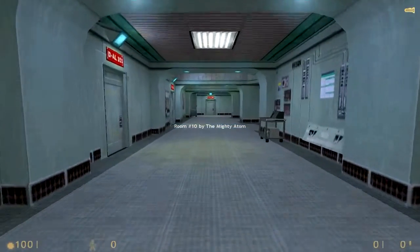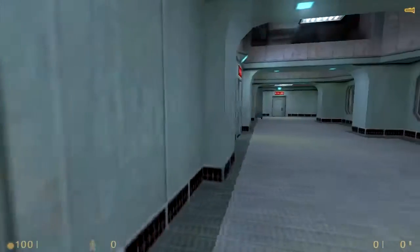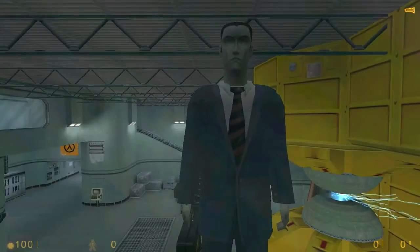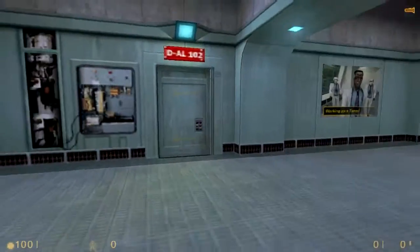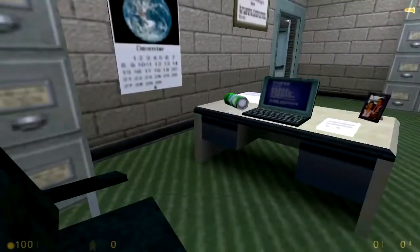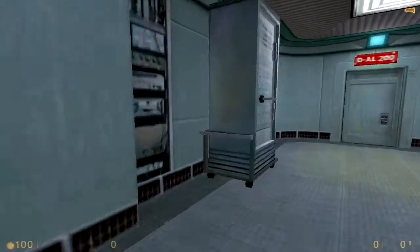Welcome to the 10th room in the series. Atom, one of the mapping elite of GWHL, does not disappoint us in quality or skill with his room's entry — one of the largest and most detailed maps in the series. He aims to please and delivers with a superbly designed map.